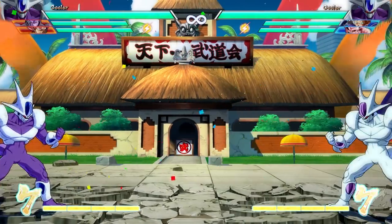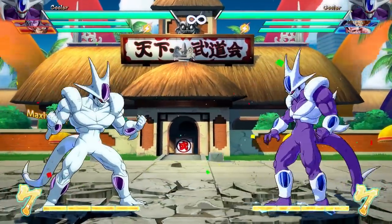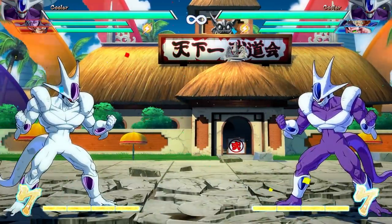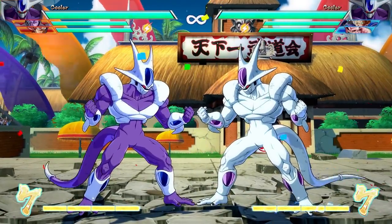Let's go over his specials, because this is probably where Cooler is the most interesting. Low attacks are really important in Dragon Ball FighterZ, and this guy has three low attacks: his crouching medium, a fireball back-key attack that is a full-screen low you can vanish into for damage, and forward heavy, which is also a low attack great for catching opponents off guard between block strings and overheads.